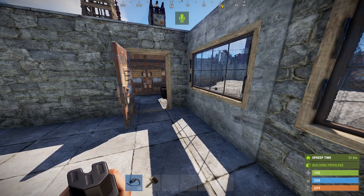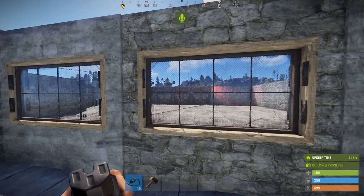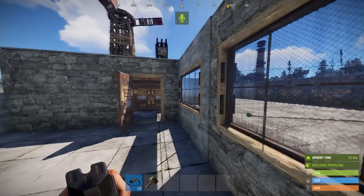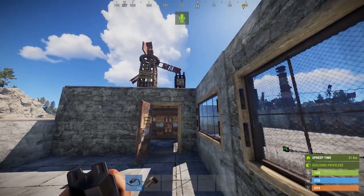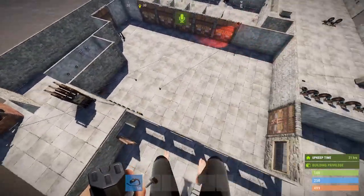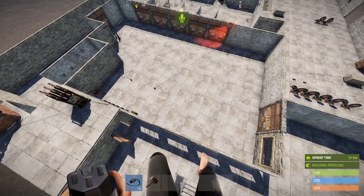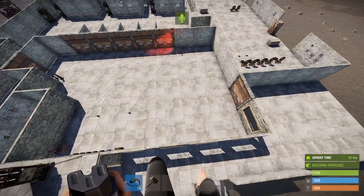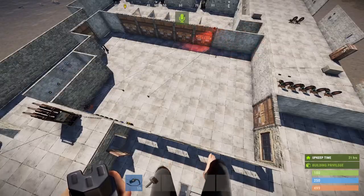Hello everyone, it's Thumper the Rabbit. I'm back with a supplement to the basic shooting gallery building video with the modifications that you all really want to see. Let me show you quickly overhead what's happened here — I have enclosed the building space, which you would want to do on an actual server, and probably put a roof on it too.